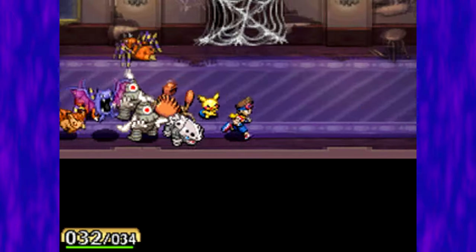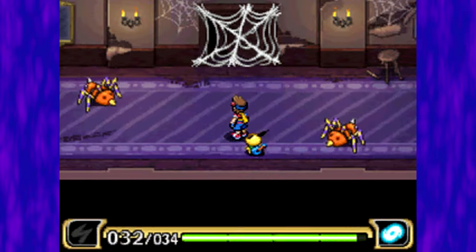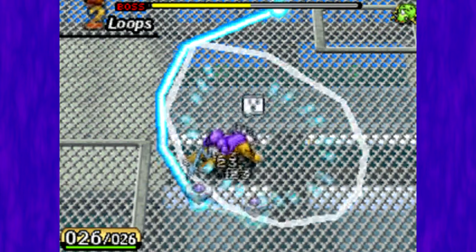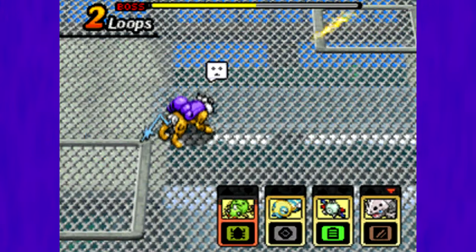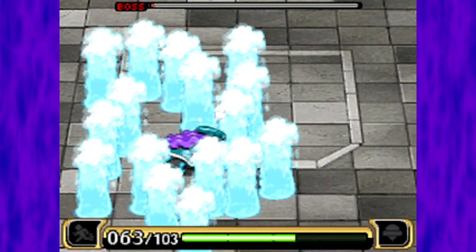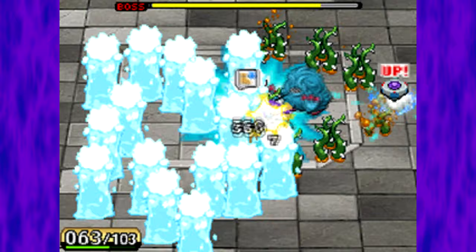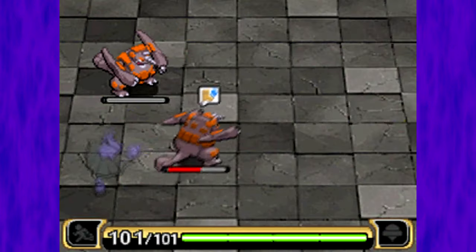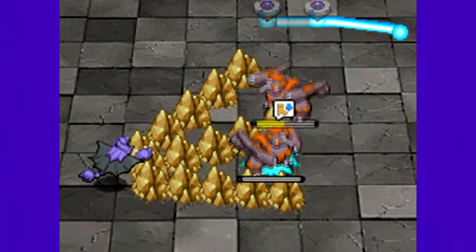However, the main changes in gameplay over the previous game, Shadows of Almia, made a big difference. Bosses, as well as other tougher Pokémon, moved more quickly and acted more sporadically, making it harder to draw circles safely. It was heavier on quick reflexes and quick thinking. Support Pokémon also changed almost completely from the previous game, but it might take a while to explain every way they are different and why I prefer how they're handled in this game.